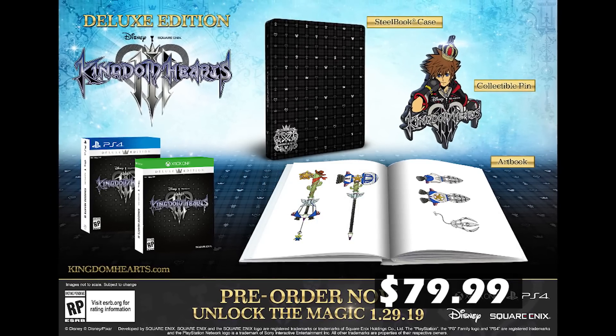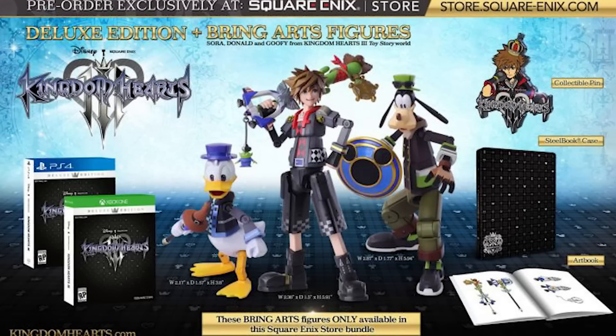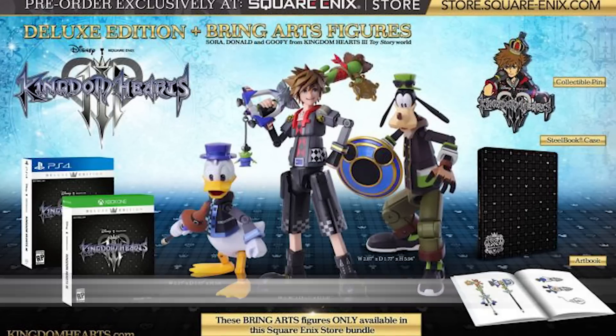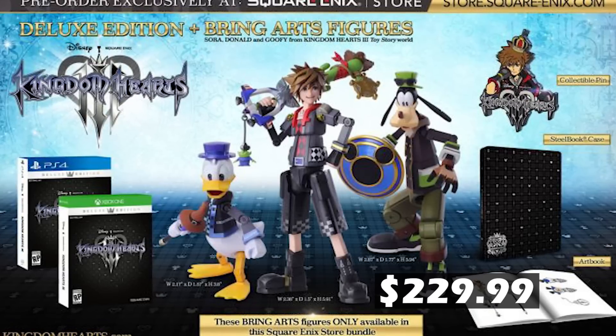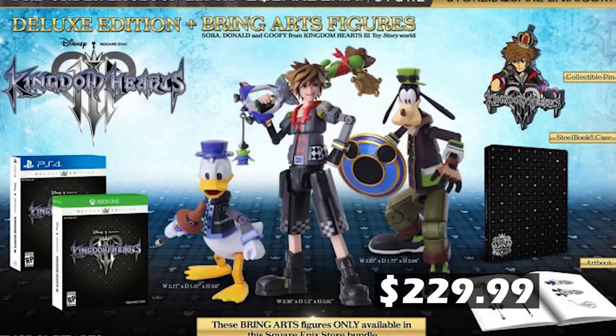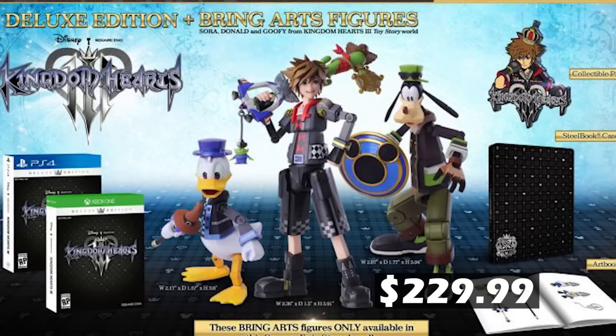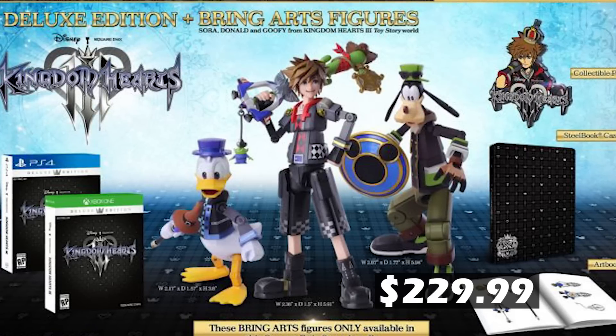The Special Edition, which costs $99.99, serves as a bundle of remastered versions of three previous games alongside Kingdom Hearts 3 itself. If you're just now getting onto the franchise, this is the best option since you get to experience the whole story without any further purchases. The last edition is called Deluxe Edition Plus Bring Art Figures, retailing at $229.99. As the name suggests, you get all the Deluxe Edition goodies and action figurines of Sora, Donald, and Goofy, whose apparel resembles what they wear in the Toy Story world. If you're a collector and a true enthusiast of the franchise, this edition is worth the extra cash.